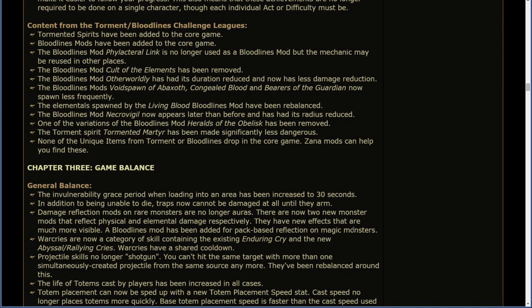Content from the Torment/Bloodlines challenge leagues. Tormented spirits have been added to the core game. Bloodlines mods have been added to the core game. The Bloodlines mod Phylacteral Link is no longer used as the Bloodlines mod — the mechanic may be reused in other places. The Bloodlines mod Cult of the Elements has been removed. The Bloodlines mod Otherworldly has had its duration reduced and now has less damage reduction. The Bloodlines mods Void Spawn of Abaxoth, Congealed Blood, and Bearers of the Guardian now spawn less frequently. The elementals spawned by the Living Blood Bloodlines mod have been rebalanced. The Bloodlines mod Necromancer now appears later than before and has its radius reduced. One variation of the Bloodlines mod Heralds of the Obelisk has been removed. The Tormented Martyr has been made significantly less dangerous. None of the unique items from Torment or Bloodlines drop in the core game. Xana mods can help you find these.